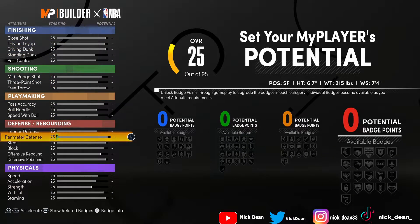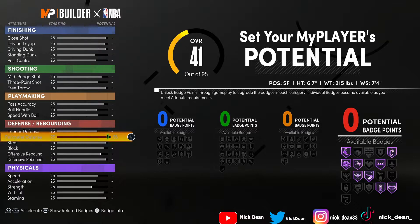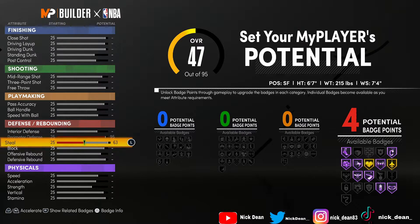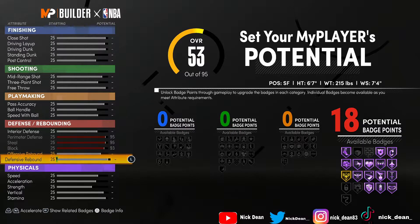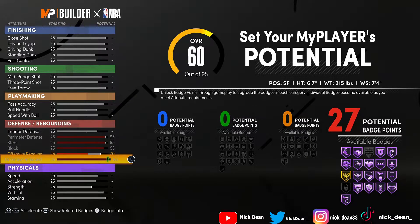We're gonna head right over to the attributes. First we'll handle defense since this is obviously a lockdown build — perimeter defense all the way up, steal all the way up, block all the way up as well. Block only gets you a 93 which isn't bad. You still have 18 defensive badges. Rebounding is important — you're most likely going to be playing the top in a 2-3 in pro-am, but it doesn't hurt to help rebound if you're playing man or helping on help defense and get sucked into the paint.